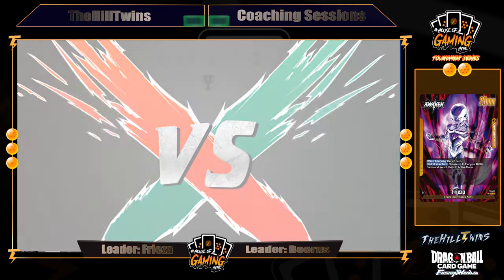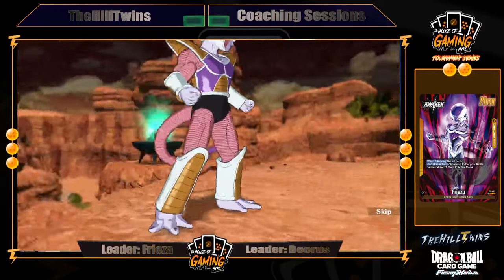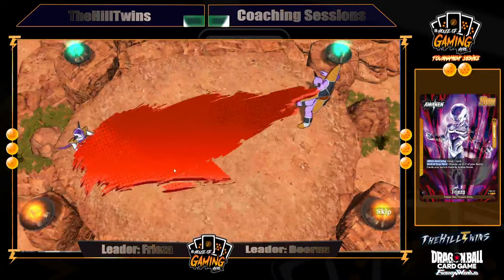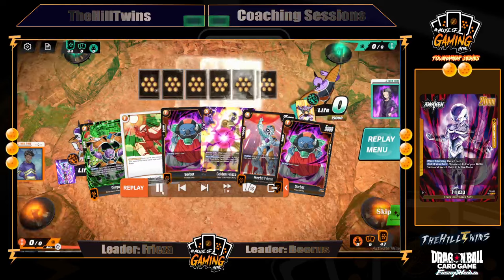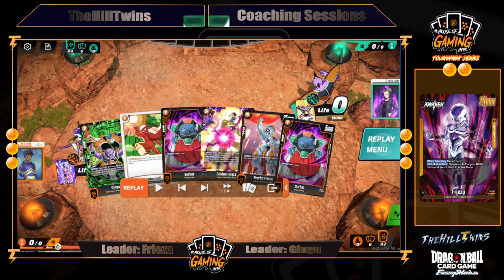So yellow vs yellow — first thing you have to understand is the rules of engagement. What lead are you playing against? We have Ginyu. The strongest thing about Ginyu is that after he awakens, he is able to tap three and restand his battle cards. Unfortunately, that's not enough to deal with Frieza. The game plan in this matchup, looking at it, is actually very simple. You want to make Ginyu fight to awaken.